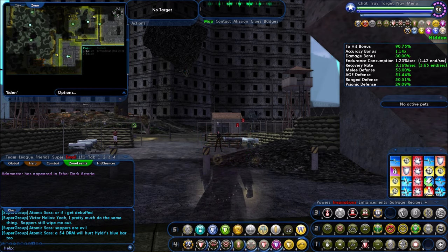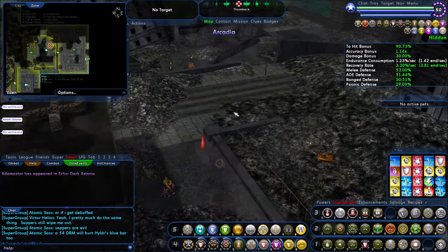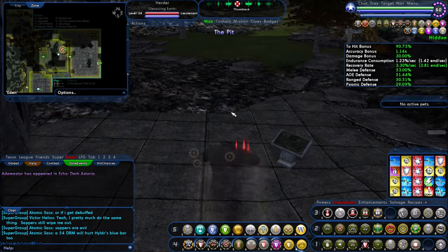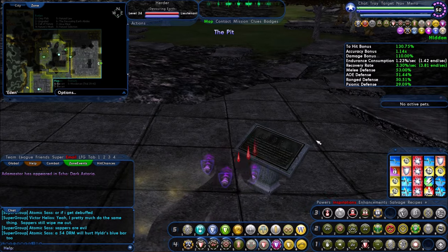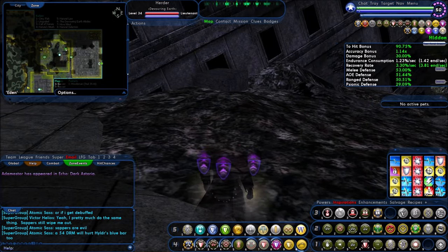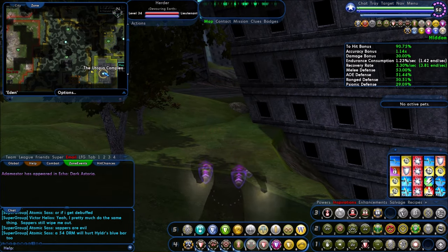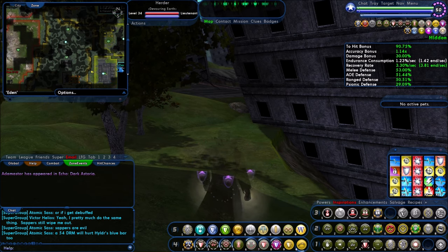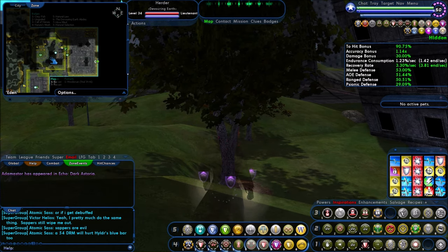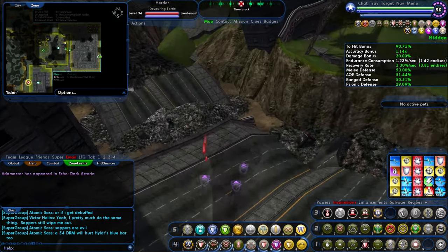Those are badges — one and two. It's the only plaque that we have. You want to be reasonably stealthed in this area, or high enough level that they're not going to mess with you, because these guys are pretty rough. This is part of the zone for one of those task forces. I want to say this is the Numina task force — Numina gives the mission where you hop around from zone to zone, this is the final zone where you kill a bunch of stuff.